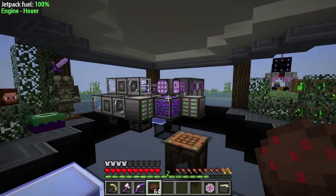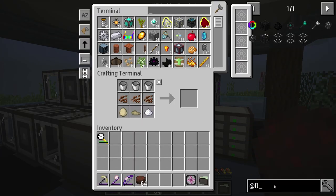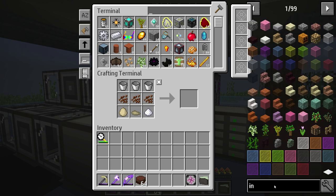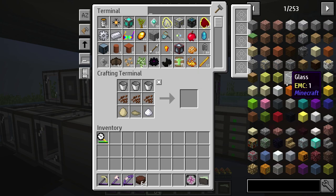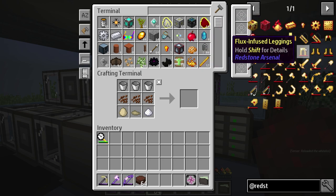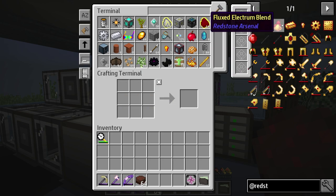Back to what we were working on. I want to start working on our flux-infused armor — it's from Redstone Arsenal. This Redstone Arsenal mod is going to require a few things, because none of this is EMCable. So we really need to kind of set up automation for this, which is exactly what you guys have been asking for. We're going to work on doing that.